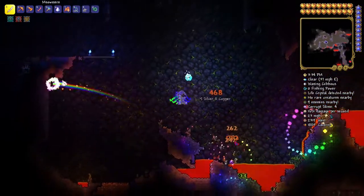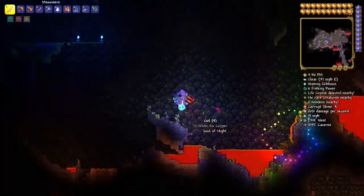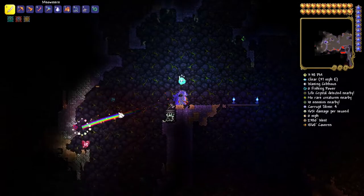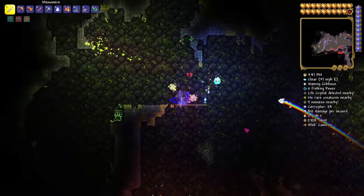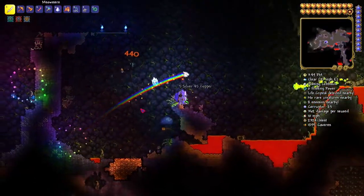It doesn't just drop from the corruptors — it drops from everything. And it can drop from bats too. As long as you are in the corrupted area underground, it should spawn for you.